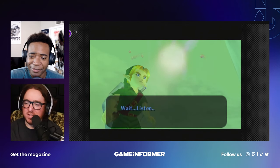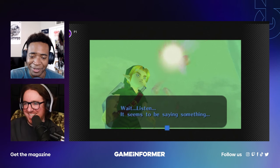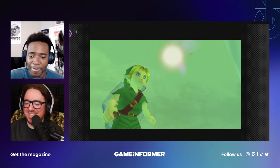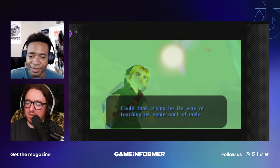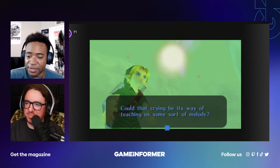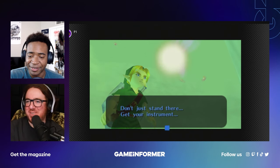Is he naked under there — is that why the clouds are strategically placed? Marcus, you're so inappropriate. The fog is strategically placed. They didn't want to get that M rating. 'M for Majora' — rated M for Majora. That'd be funny if that's what it said.